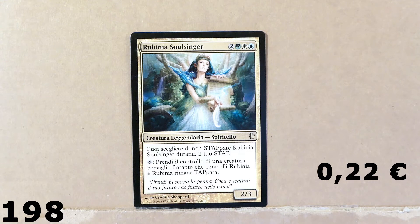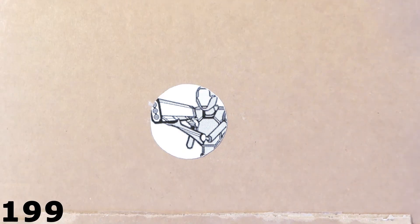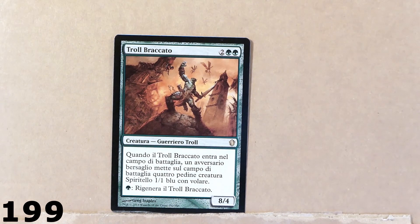Rubinia Soulsinger — this is a very nice card. It's a legendary creature, maybe also a nice commander for a commander deck. Here we've got a troll — pretty old card. This comes from 2013.